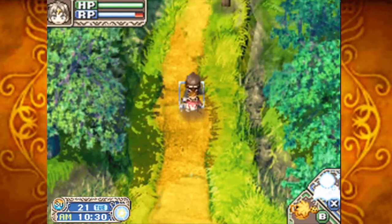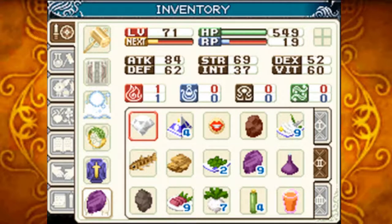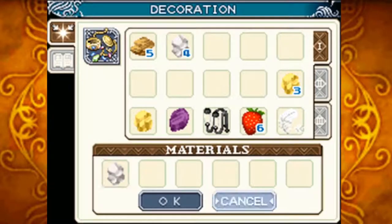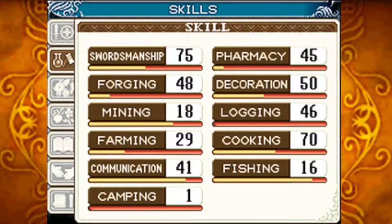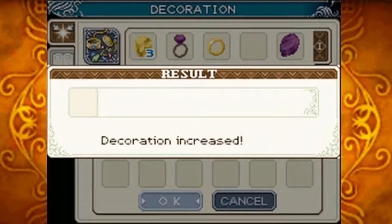I never shipped — and I also never shipped the diamond yesterday. Double oops. Let's make silver rings. That puts us up to Decoration level 50. Along with gold rings and amethyst rings out of those.